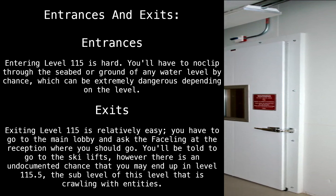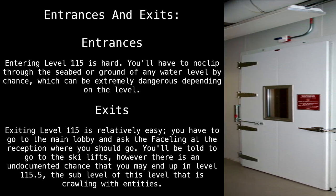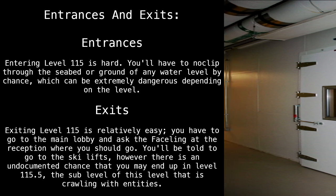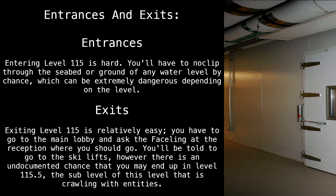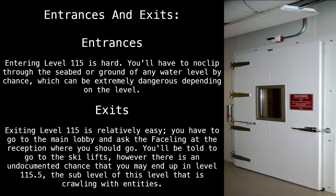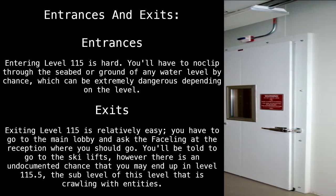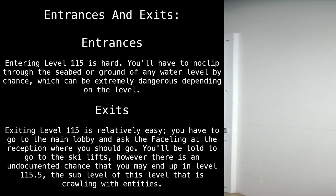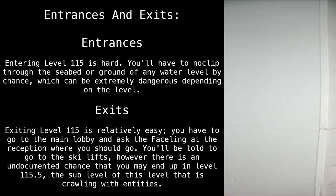Entrances and exits: entering Level 115 is hard — you will have to noclip through the seabed or ground of any water level by chance, which can be extremely dangerous depending on the level. Exiting Level 115 is relatively easy: go to the main lobby and ask the faceling at the reception where you should go. You'll be told to go to the ski lifts. However, there is an undocumented chance that you may end up in Level 115.5, the sub-level of this level that is crawling with entities.